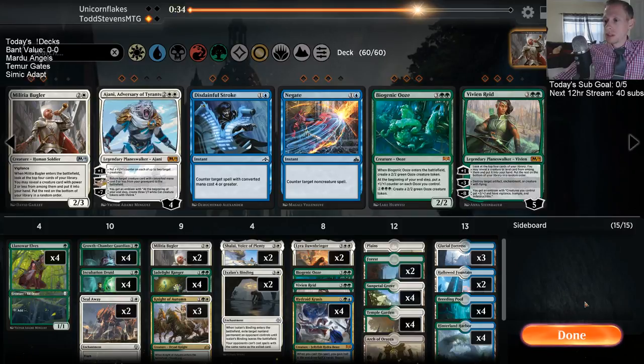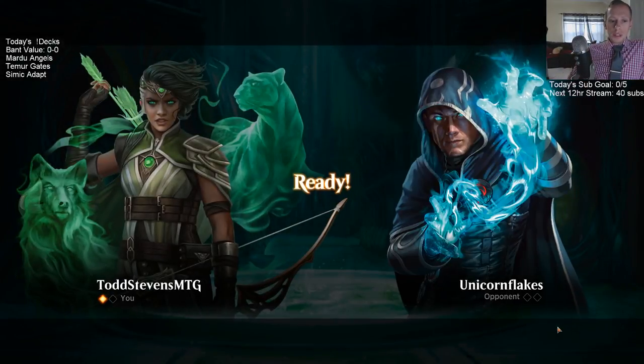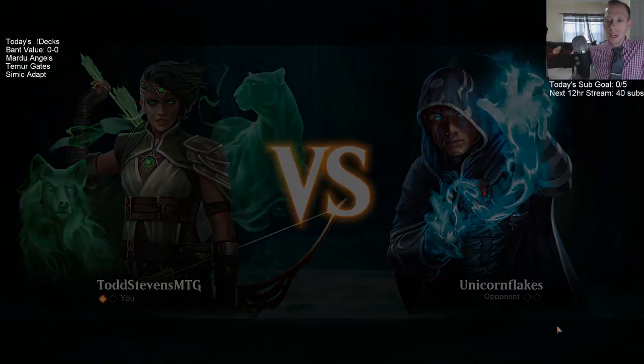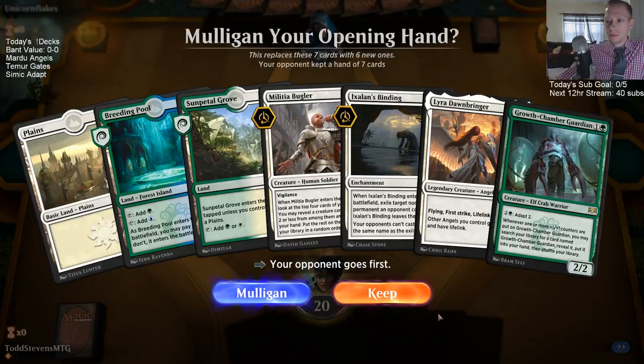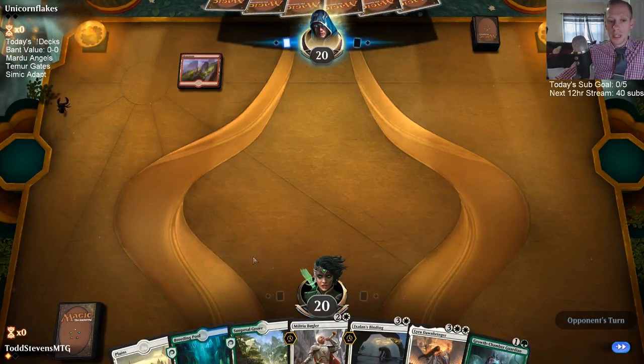Let's go with this — one Ooze, one Vivian, two Buglers. The Ooze usually leaves behind two bodies. Like last game they used Skewer the Critics on one Ooze, but then the other Ooze was still checking their creature. But yeah, it was kind of slow.